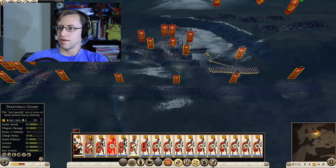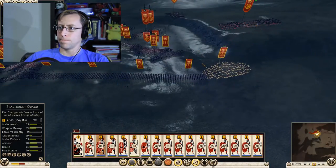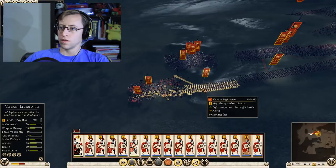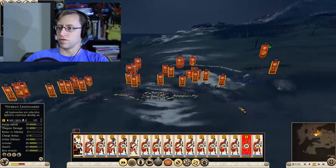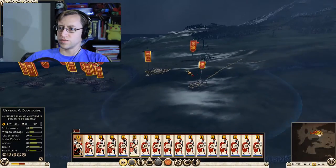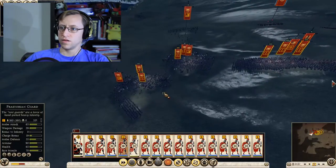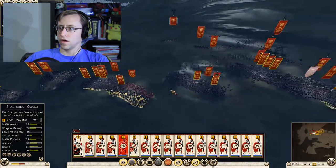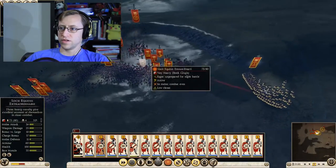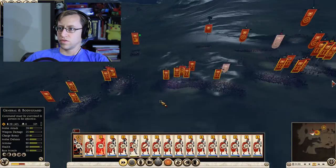Let's have the general go around the right side. It's missile cavalry, so let's let the general deal with them. This is supposed to be a pretty evenly matched battle, so we'll see how well we do here — it's kind of a toss-up at this point. We may have a slight advantage with the more veteran troops.